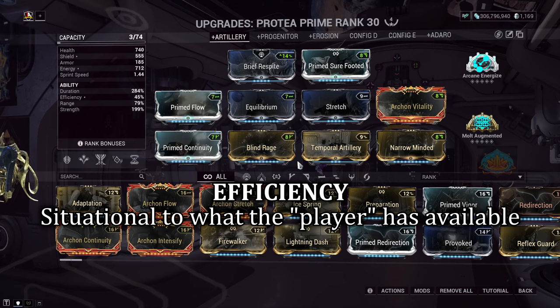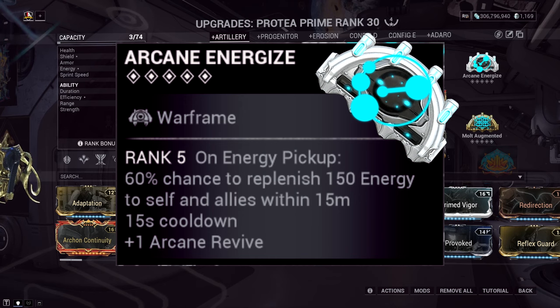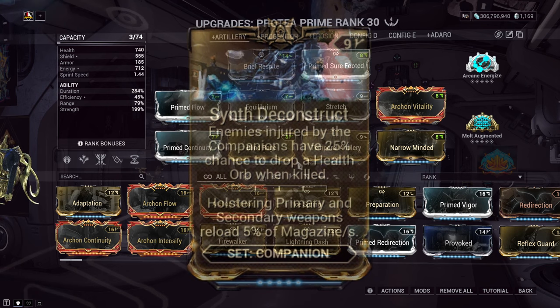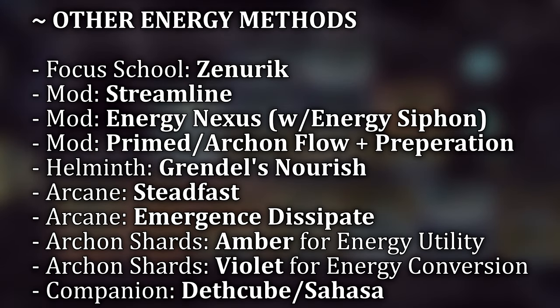Efficiency is subjective to what you have available. For this build, I frequently use the combination of four things: Prime Flow to increase energy storage, Equilibrium to convert picked-up health orbs into energy as they're more commonly dropped, Arcane Energize to proc those energy orb pickups, and a Synth mod on my companion which has a 25% chance to drop a health orb on companion damage assists. Once this all snowballs, energy issues become rare. If you don't have these, here are some alternatives on screen to help with energy input and output.